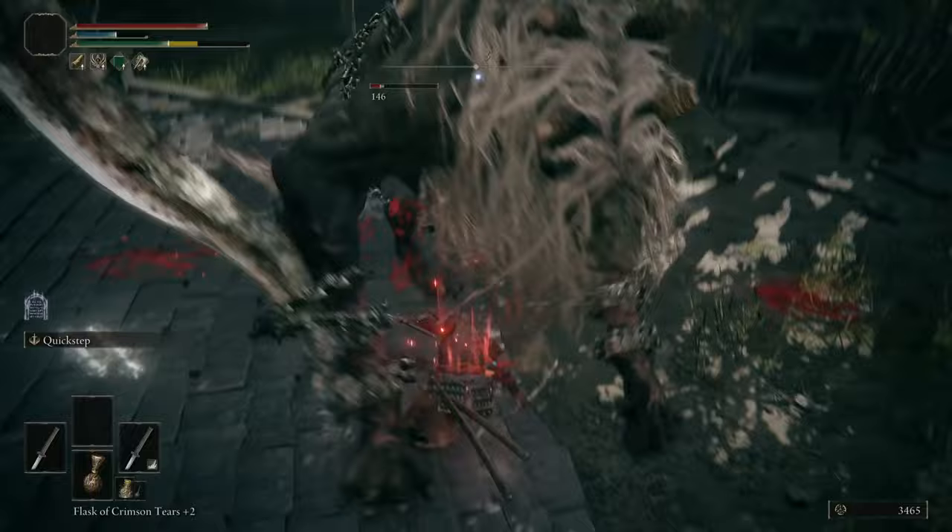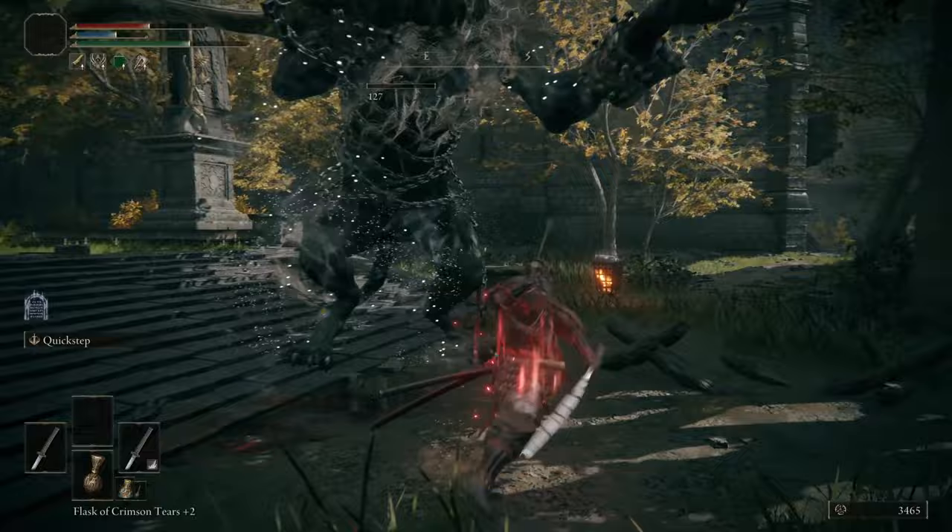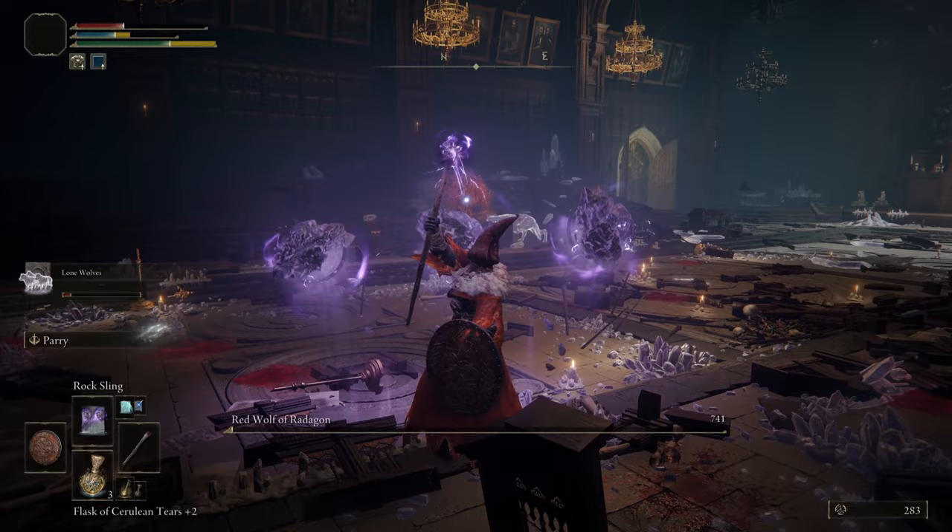From mid game to late game and beyond. I'll cover what class you need to pick when starting the game, what attributes you need, weapons, spells, incantations, armor, talisman, and where to get them to make it the strongest build possible early game. So stick around and let's get started.